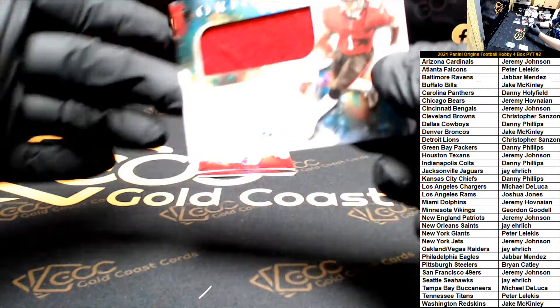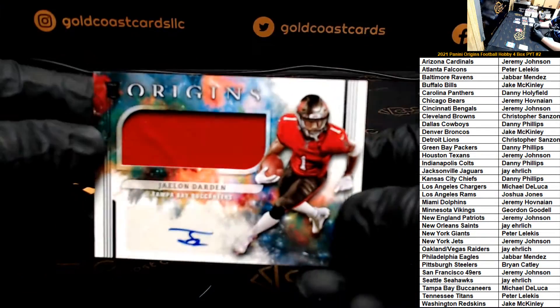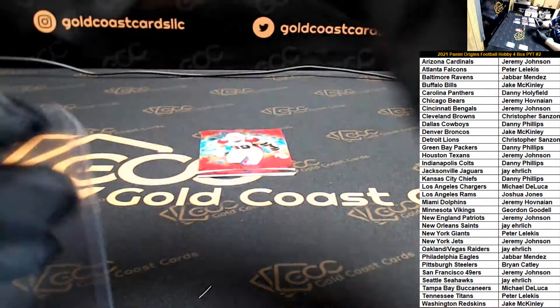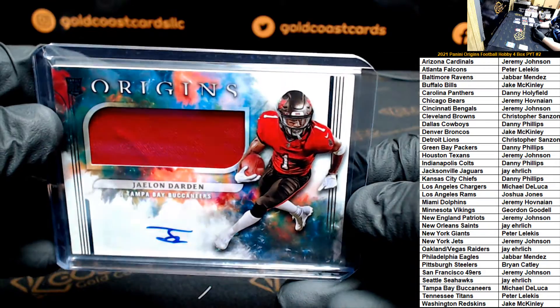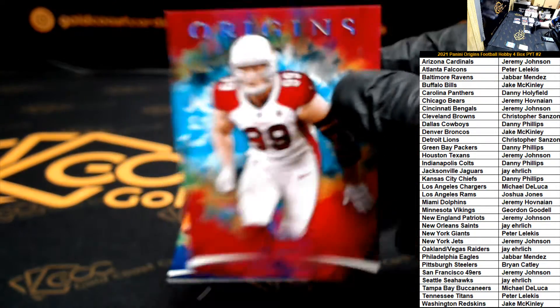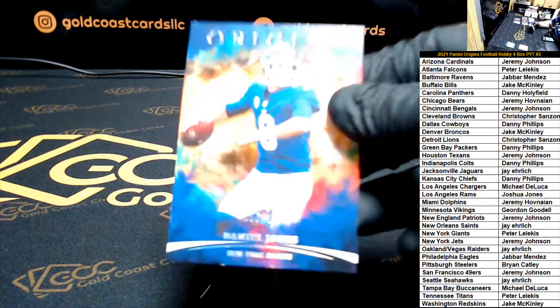Next up the box got a Jalen Darden base patch auto. And we got a JJ Watt numbered to 25 — 20 of 25, for the Cardinals. And then we have a Daniel Jones numbered to 175.